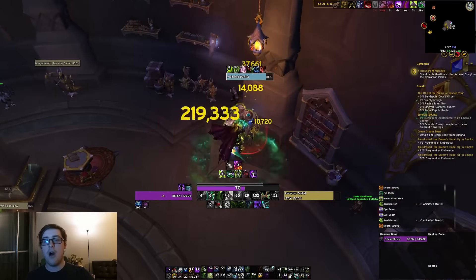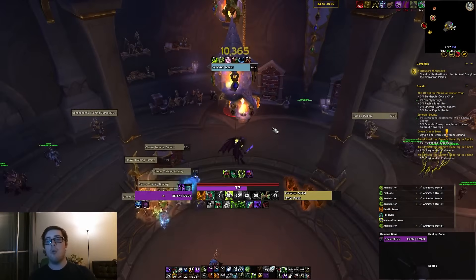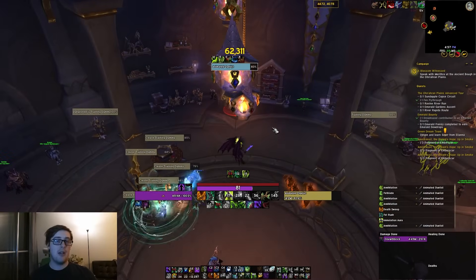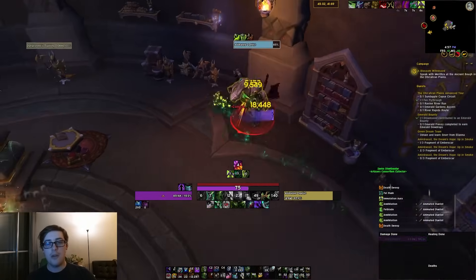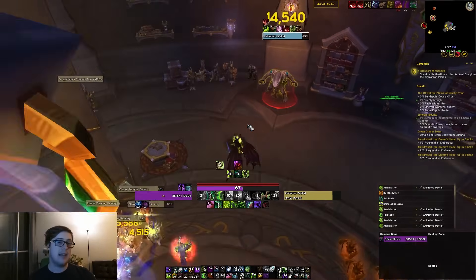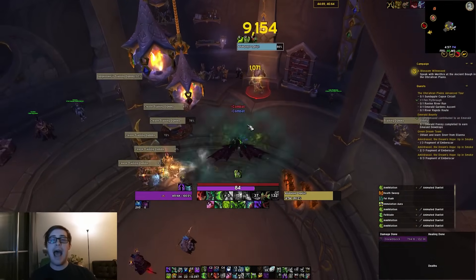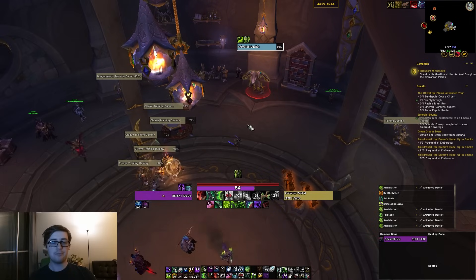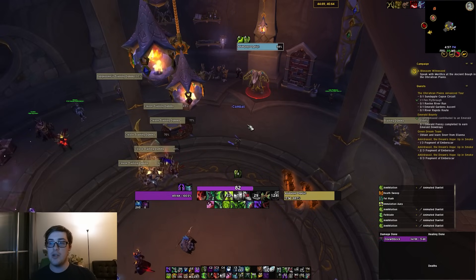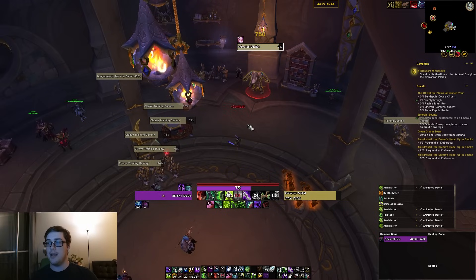Generally speaking, whenever you're on pull, that's the best way to do it. If you get a reset you can spend your resets until you have none — though Havoc only has about a 25% chance now, so it's nothing crazy. If you do have Lust, you can actually delay the Hunt to be after your first Fel Rush, fitting it into the Inertia window for even more damage. So with Lust it would be Eye Beam, Fel Rush, Hunt, Essence Break, and so on.